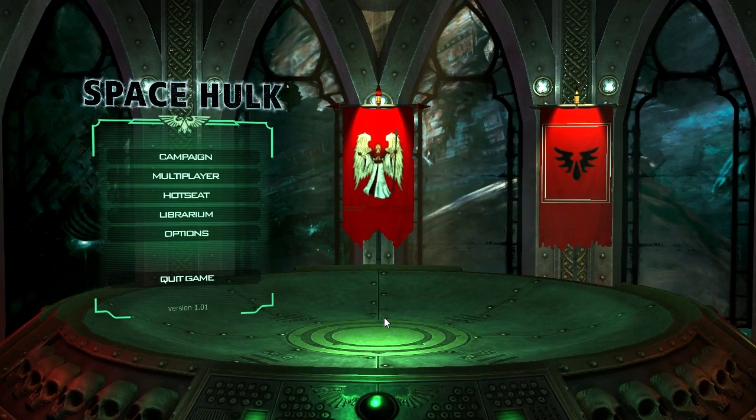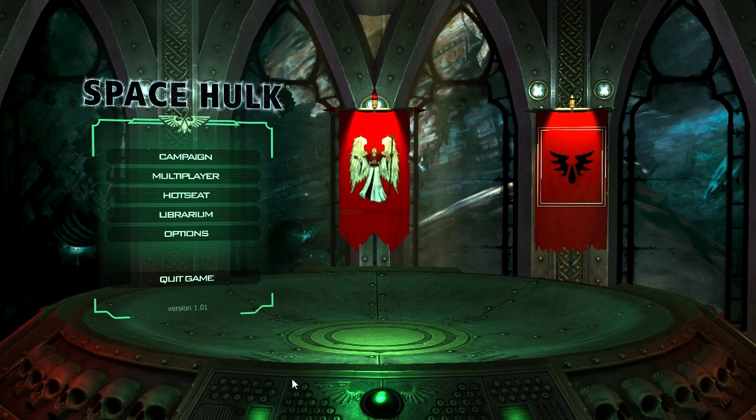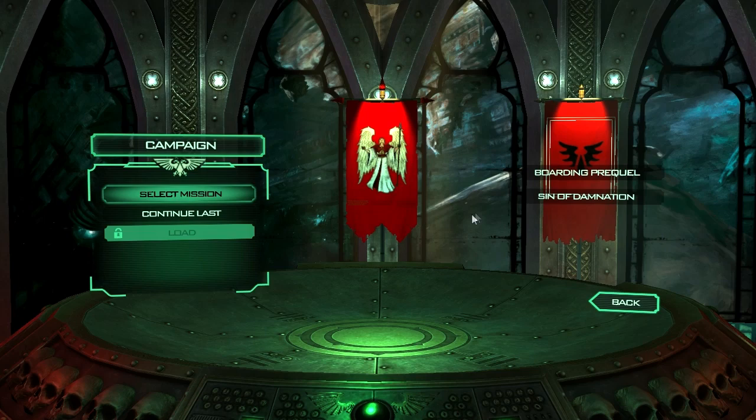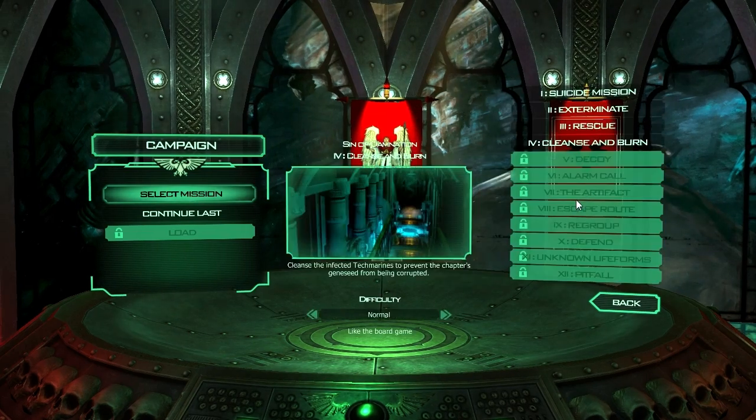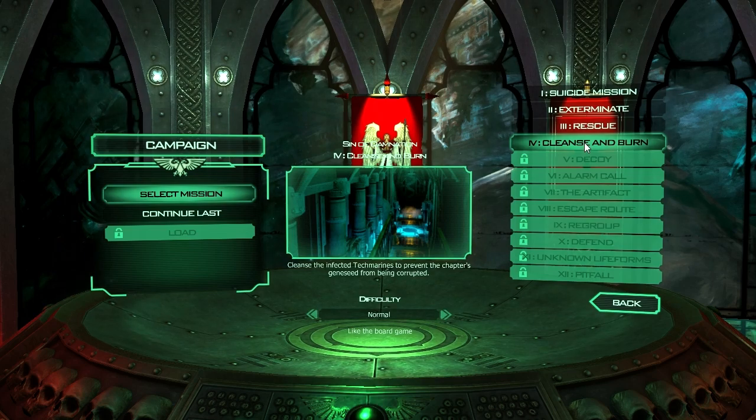What's up guys and gals, welcome back to the Nerdcastle for the next episode in our Space Hulk playthrough, in which we, the Space Marine Terminators, will once again extract the little tears from our Gene Stealer foes. It's mission number four today - I'm going to get that booted up from the Sins of Damnation playthrough campaign. It's number four: Cleanse and Burn.